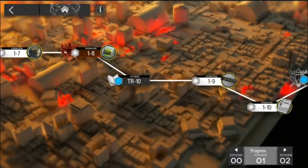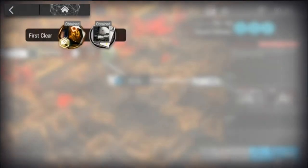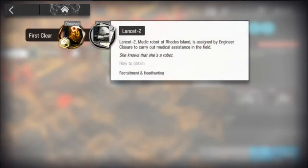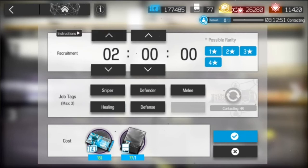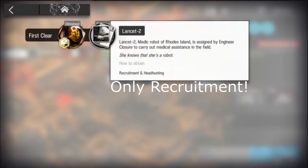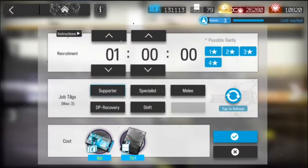Obtaining Lancet 2 for the first time is rather easy if you've been playing Arknights. Her contract is often first obtained in Episode 1 and TR-10 as the first clear reward. More copies are only available via recruitment with the tags Healing and Robot, a time of 3 hours 50 minutes or less, and not via headhunting.